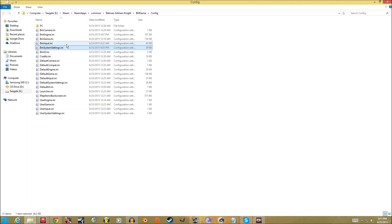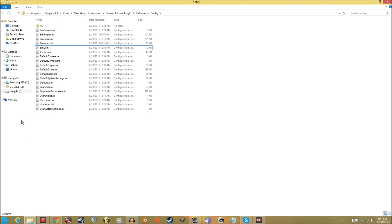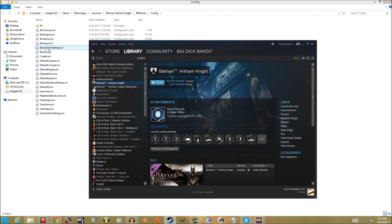Go to the config file, which is under Steam > steamapps > common > Batman Arkham Knight > BMGame > Config. You'll find this file called SystemSettings.ini. What I want you to do is delete it, then go to Arkham Knight in your Steam library and start it back up. When you start it, it's going to create a new file — but don't do anything with it yet.